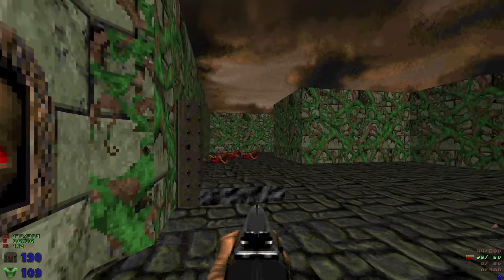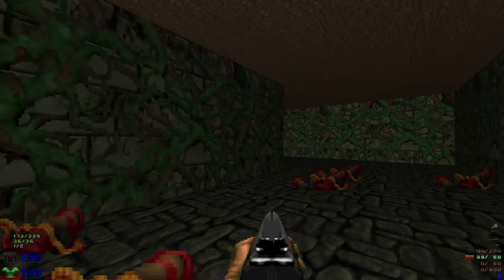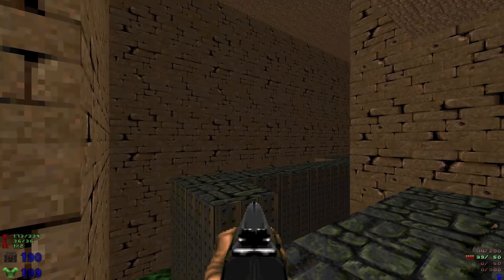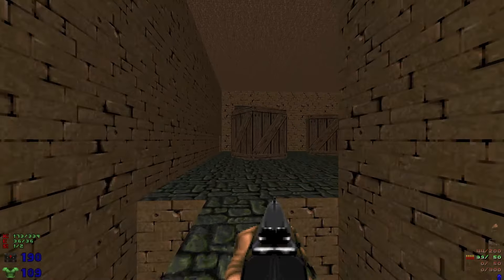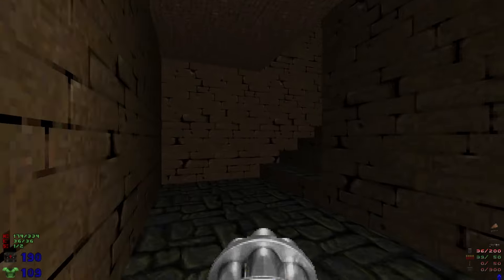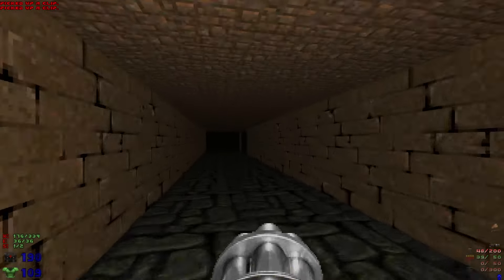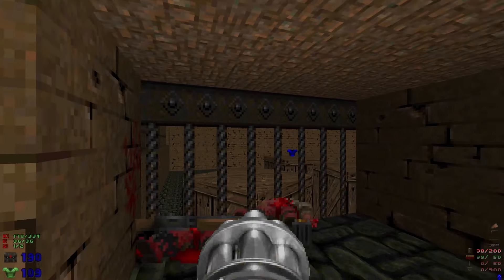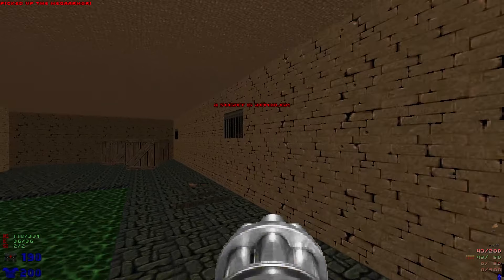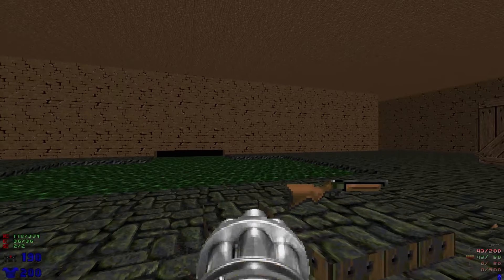Can't go through the red door yet, so let's hit this switch and we'll see this rise up — that's a little bit of an indicator. Then back over here, that rises up too. We're gonna head along this path. There should be some chaingunners up there and we're gonna open up this spot and just keep going along, taking out the enemies. Right at the end here, these bars we can actually just walk right through. Grab the second secret — some mega armor. We also have ourselves a super shotgun, and we grab that.